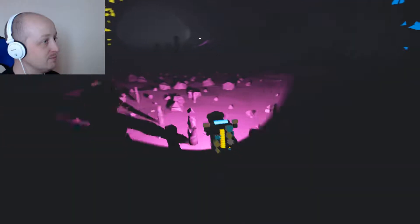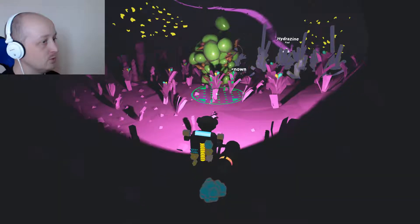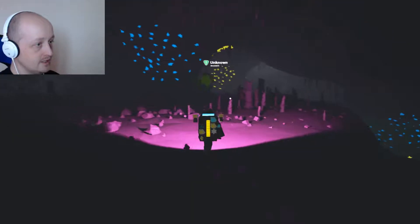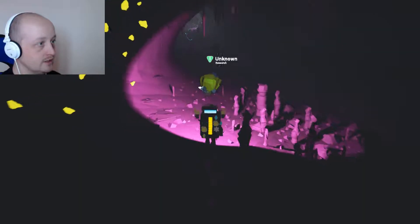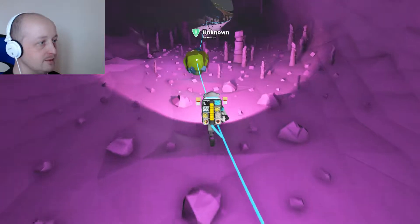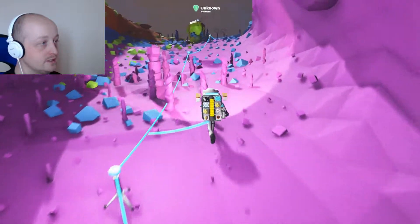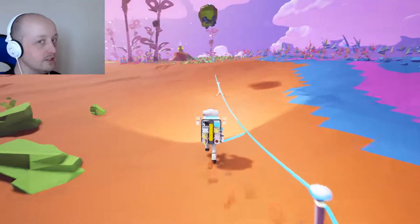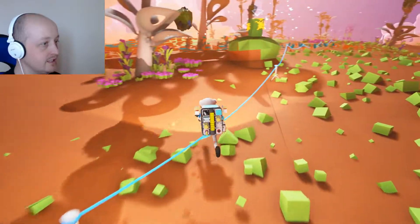Let's grab some oxygen while we're here so we can run around without using our tethers all the time. Let's get some more tether — this place is darker. The tethers are useful because they give you a lot of light as well. Just have a quick look around and see if there's anything really obviously awesome. Not so far — just another big drop. Anything with a big drop in is just like super bad — you've got to get your way back out.